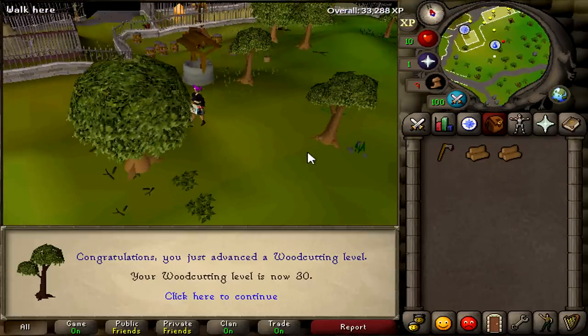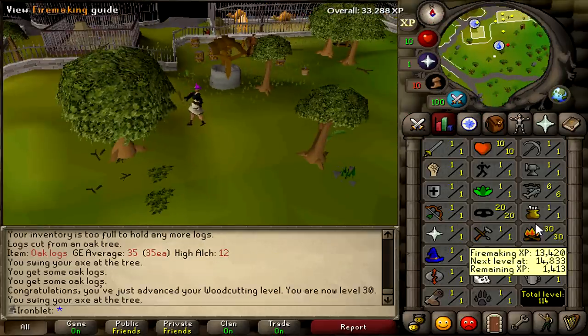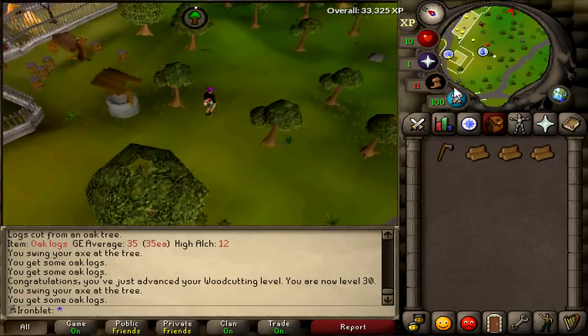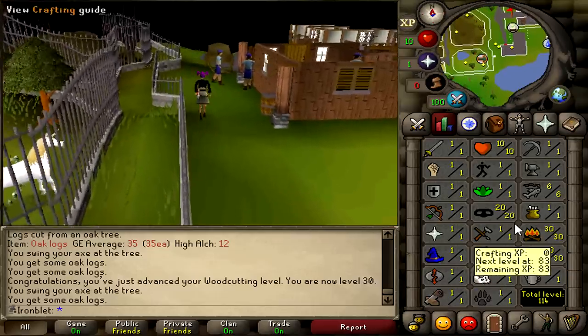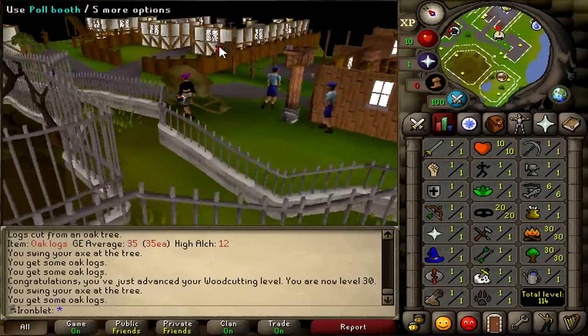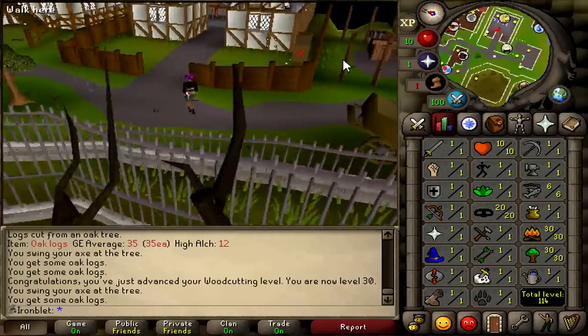I decided to grab 30 woodcutting quickly so I can cut willows for firemaking if I want to. Banking all the oaks was better too, so I have like 100 in the bank. That pretty much covers most of the skilling grinds I'm going to do quickly before I jump into questing — now's the time. I've got a trillion quests to do right now. Here we go.